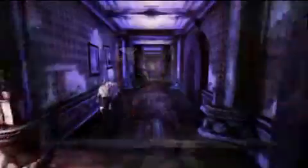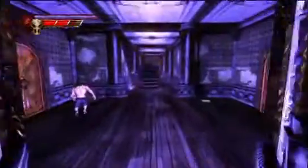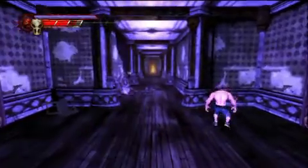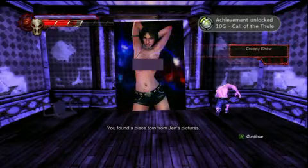Now at the very end of the level, I'm dodging stuff in this hallway. Now at the first set of alcoves on the right hand side — is that a picture of Jennifer that I can finish now? Yes it is, with more things I can't show you.